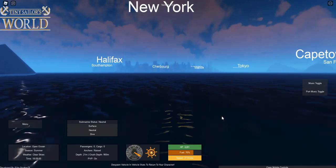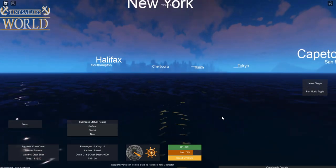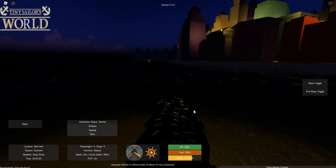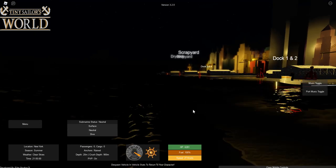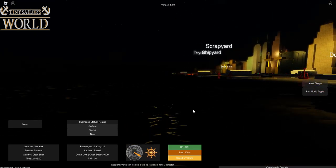Ben, why don't you go ahead and spawn in another ship. The fog has created this amazing effect as we approach the massive buildings in the New York port — that looks awesome. All right Ben, where are you? I'm scanning the horizon for any ships that may be a sizable target.